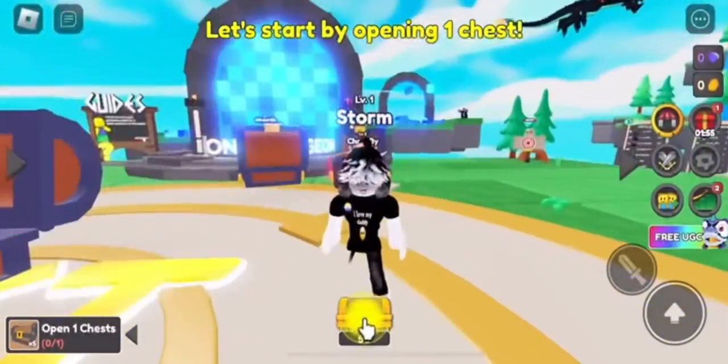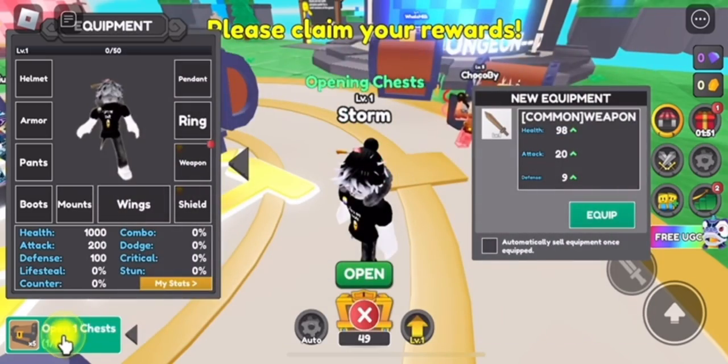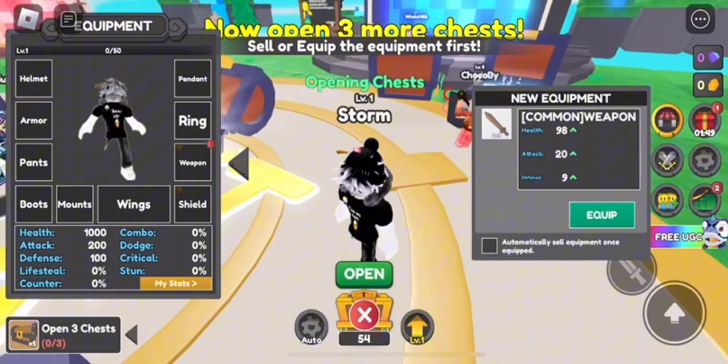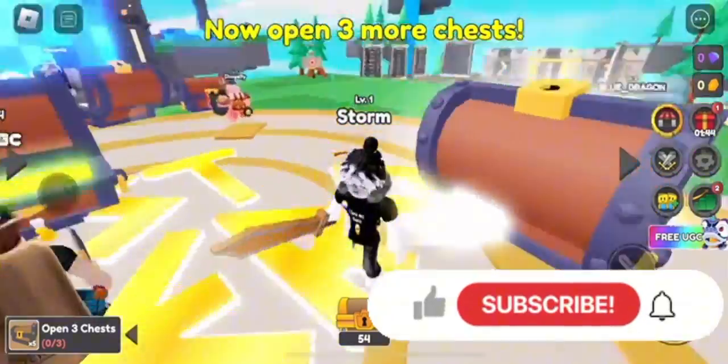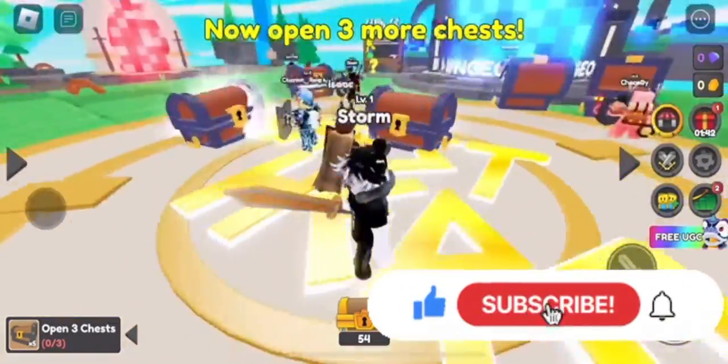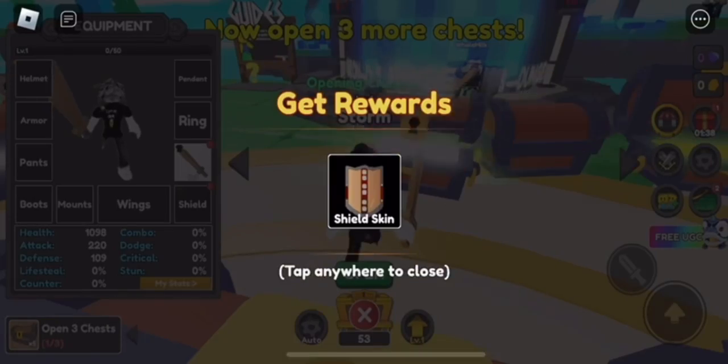Hey everyone, welcome back to the channel. This video will be showing you how to get the lion head in this Chest Hero Simulator UGC event. To get it, you have to do a few UGC tasks and complete the in-game tutorial basically — just follow along. It's not too hard to do. It's gonna take probably a few hours, but it shouldn't be overly hard.